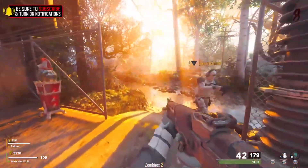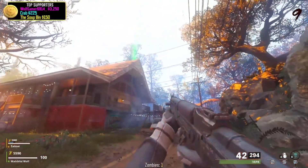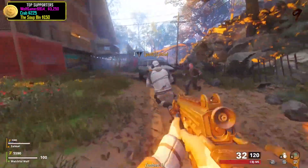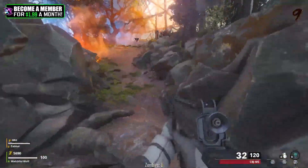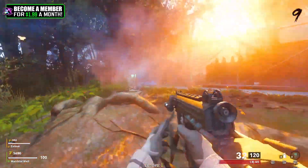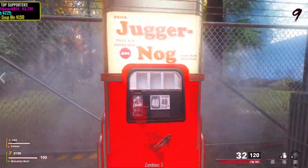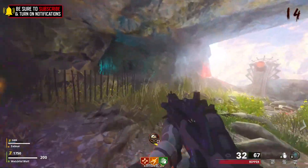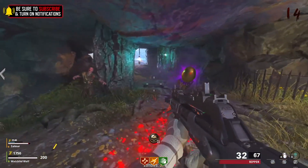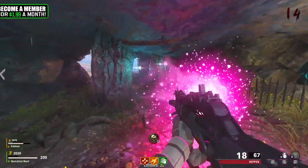Did we not come across Jug? I haven't seen it. Can we take a moment to appreciate the beauty of this map? We got the Cold War machines with the classic perk bottles. There's a nuke here just chilling. All right Zelmar, which ray gun are you getting this game?